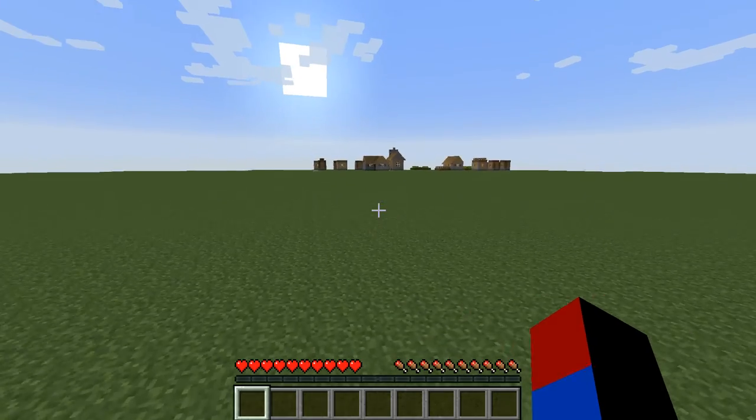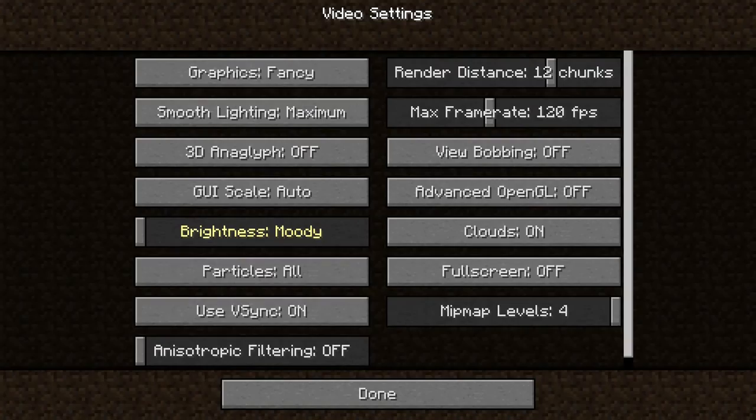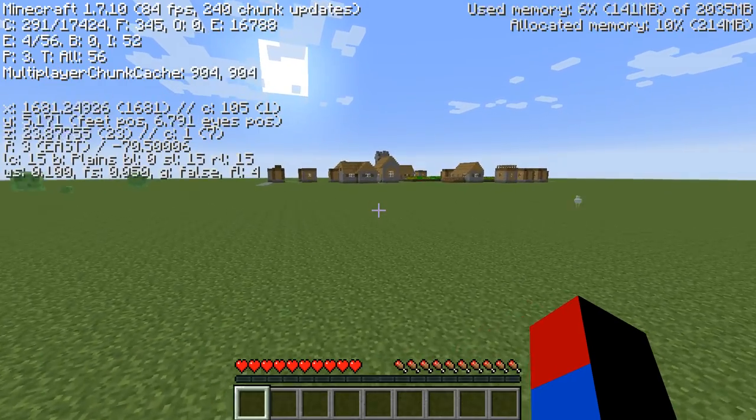Maybe I should have remembered my spawn, but it's okay. I'm just going to run towards the sun — and that was the correct direction because it looks like I've loaded into a village. Let me look at my video settings: turn off vsync, make it bright, max render distance 16 chunks so I can see villages more easily, max frame rate 120.